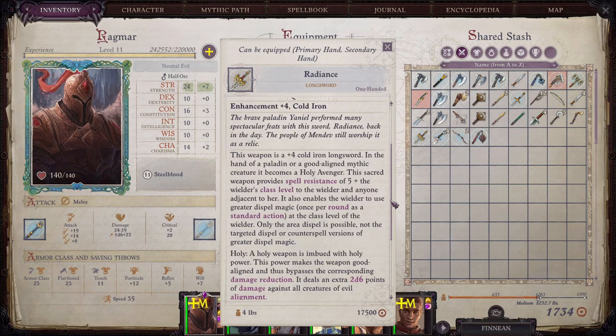Holy: a weapon imbued with Holy Power. This power makes the weapon good aligned and thus bypasses the corresponding damage reduction. It deals an extra 2d6 points of damage against all creatures of the evil alignment. That's the Holy version.